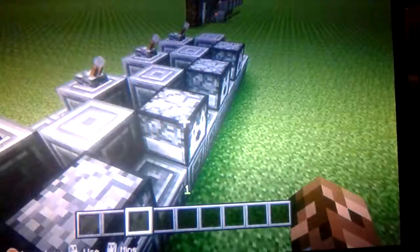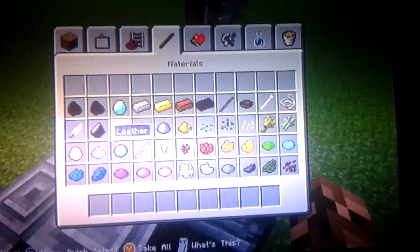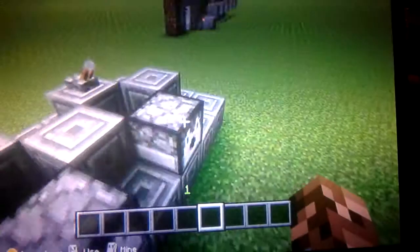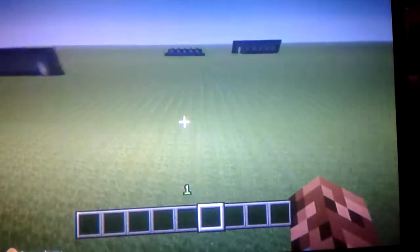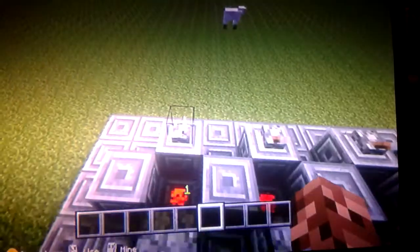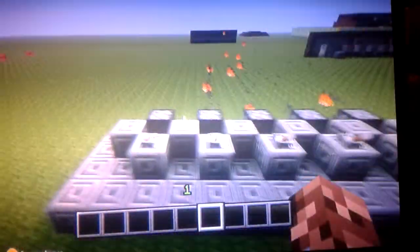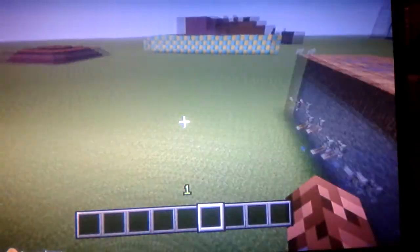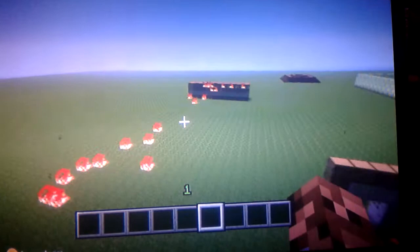Just fill every single one of them up and you'll have a pretty good looking machine gun. This is actually good for mobs, or if you just want to blow up somebody's house. It'll keep shooting fire charges until it runs out. If you just turn one on it'll take forever to shoot, so turn every single one of them on and it will shoot constantly. Now as you see, it's going forever. If you do arrows, it'll shoot to about right here — not too much farther. Some of them will hit, some of them won't. But that's the machine gun.